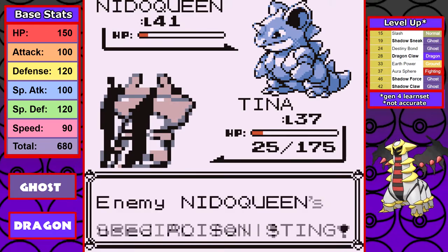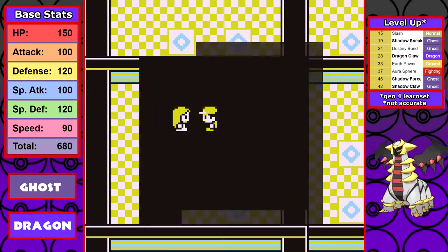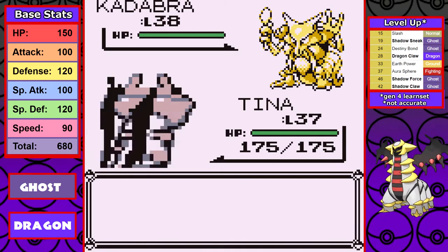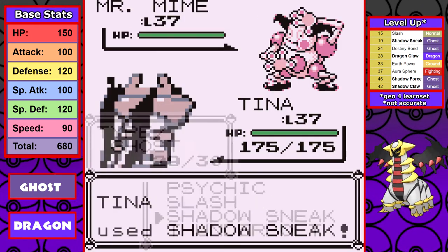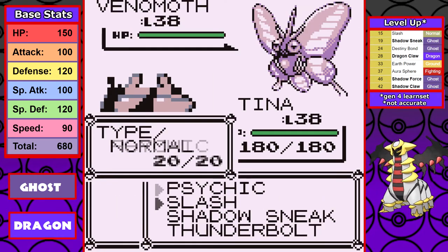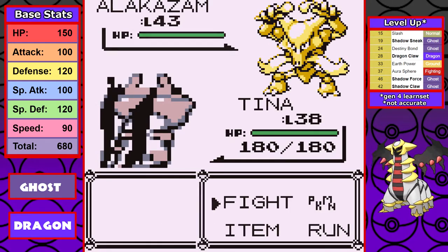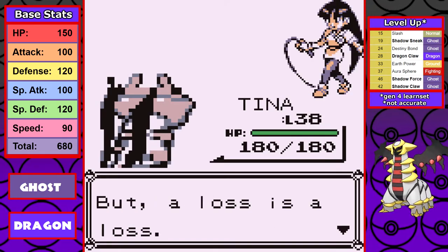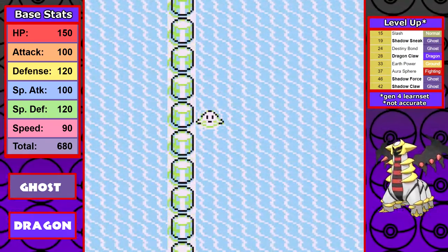I can't stress enough what a monster Giratina's stats are — this thing is an absolute tank, and the higher level we get the better it gets. The next gym is Sabrina, and after all the trouble with Psychic types in past runs it feels great. She has four Pokémon, I use four moves: Shadow Sneak on Kadabra, Shadow Sneak on Mr. Mime, Psychic on Venomoth, and a single Shadow Sneak on Alakazam. This has to be the easiest gym fight in the game — one-shotting every single Pokémon.